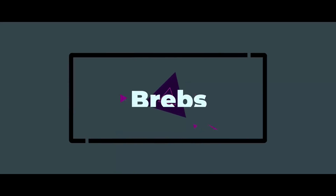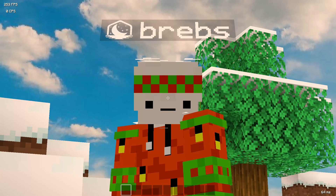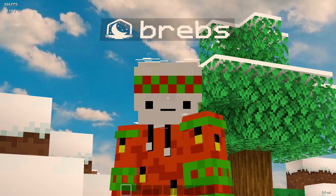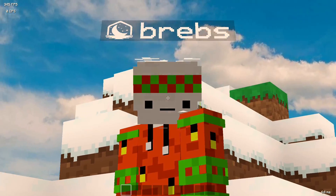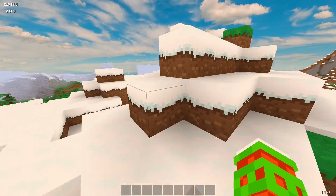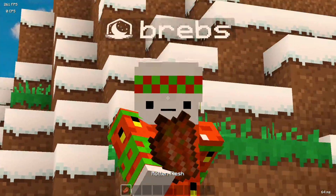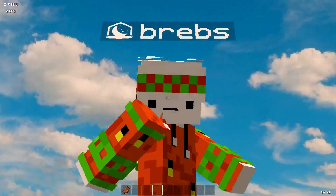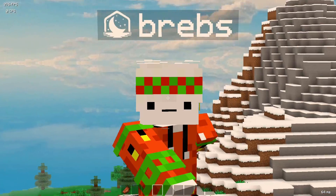First thing I want to mention: I have all these downloadable in the description. You'll go to Google Drive, download it, and put all the shaders including the text files into your shaders folder. Make sure to remember the text files because those are what modifies the shaders to what I've configured. I've set these up to run at at least 60 FPS on 12 render distance on a 1050 Ti. If you have a better graphics card, you'll be able to run these just fine.